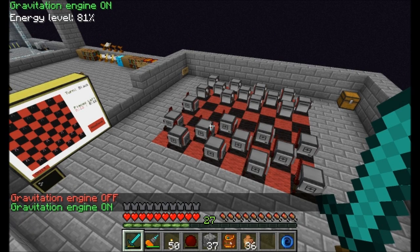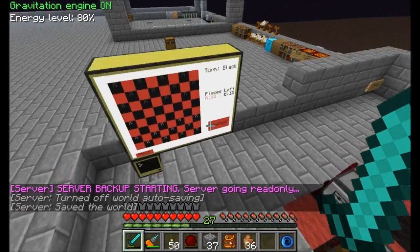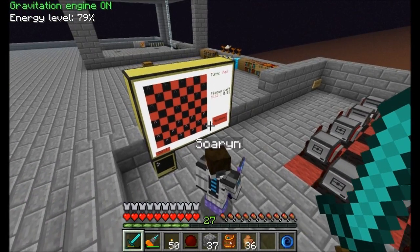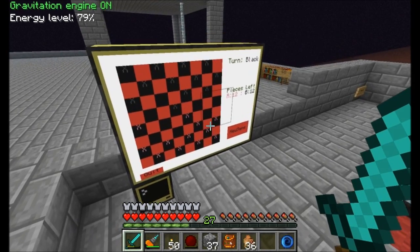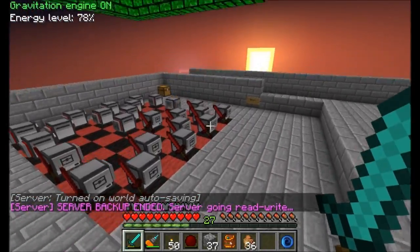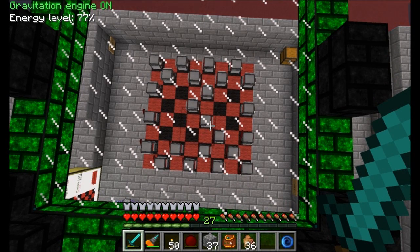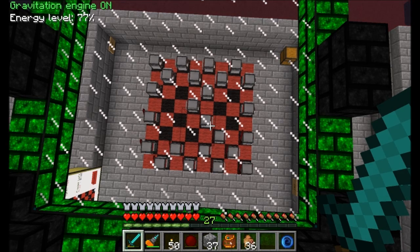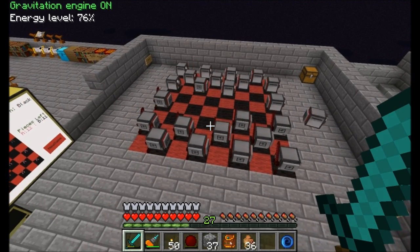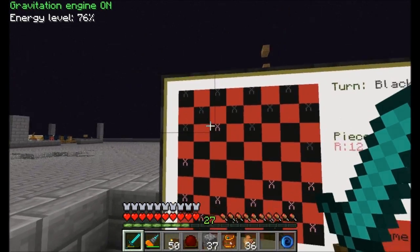Every time a checker piece is moved, the corresponding turtle will move to the same position on the board. A lot of people commented last episode that there's a rule in the game that if you can jump, you must jump. So right now you can see my black character has a couple of jumps available to it. Instead of it automatically choosing one, I don't want the computer to choose for me. If you try to move a character when a jump is available, it'll just tell you: you must jump.